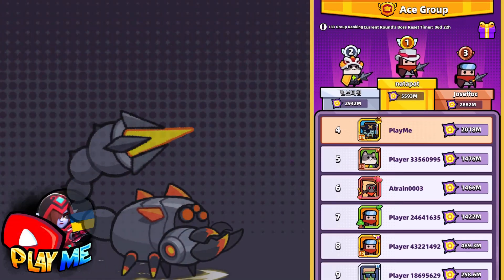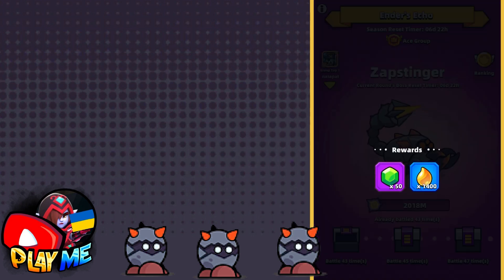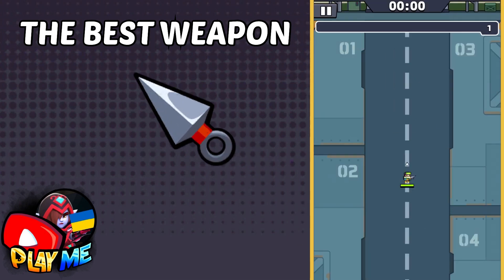Hello guys, in RezEko we have a new boss and as always I will help you to do higher damage. The best weapon is steel kunai, even if you have S weapons.